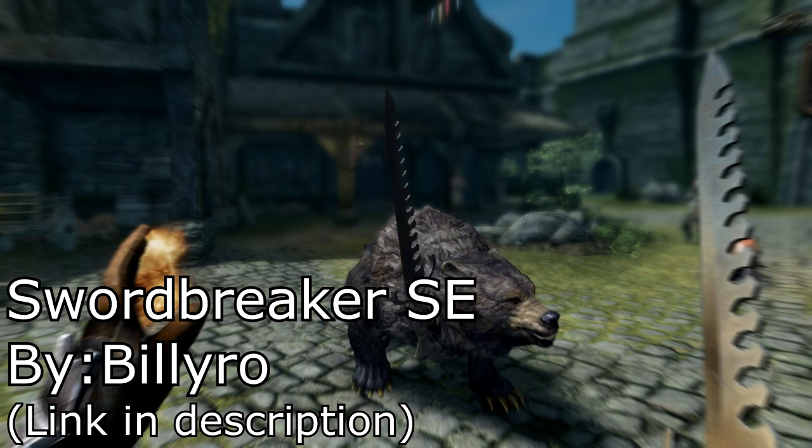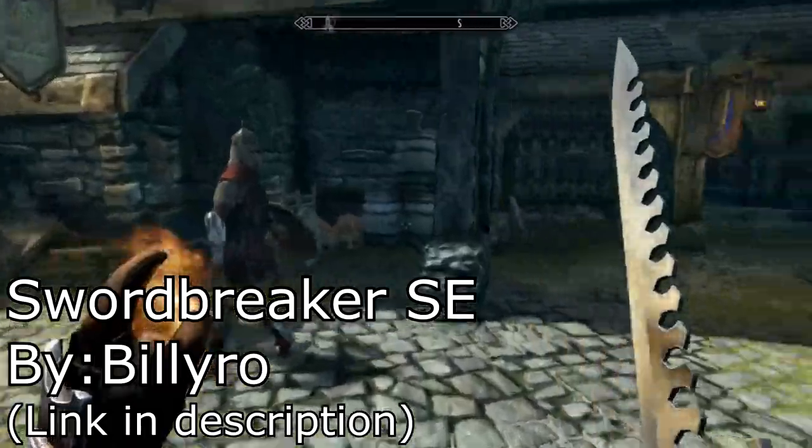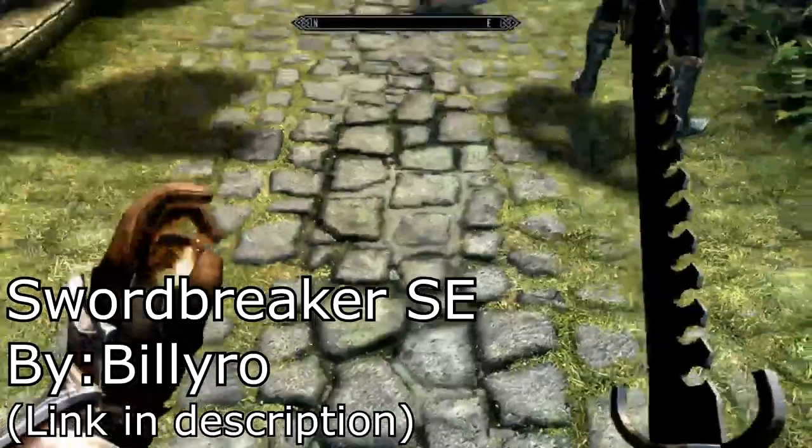It's unique. It does a base damage of 30, but I've upgraded it to 33. You can upgrade it if your smithing skill is high enough to about 63 damage. That's good. You can enchant it. You build it at a forge for, I believe, four steel ingots, a couple leather and some leather straps, and you get yourself a fine little baby sword right here.